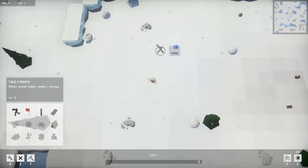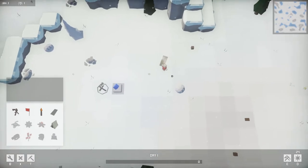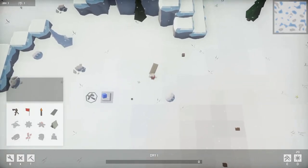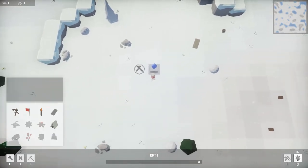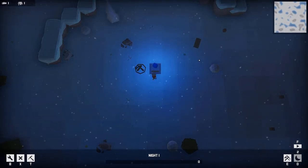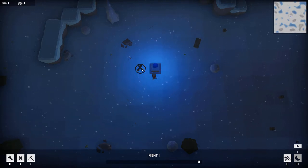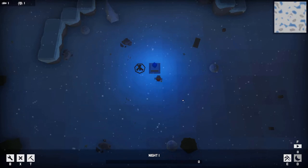Can we put down another turret? Do we have the power? Actually, can I put down a bed? I'd rather put down a bed. If we die because I put down a bed, so be it. We don't have any more things — we're out of stuff. All right, I'm gonna end the day right here. So during the day you can build and gather stuff. At night, creatures come and they try to destroy your little shrine, and you have to have these turrets here kill them for you. That's basically the cycle.